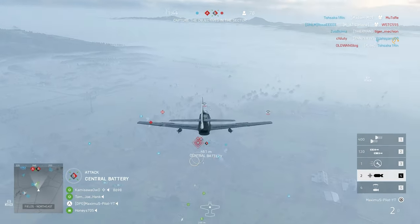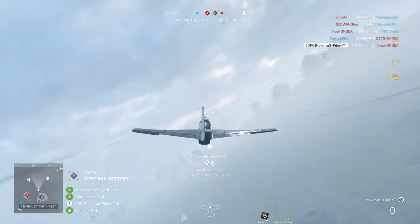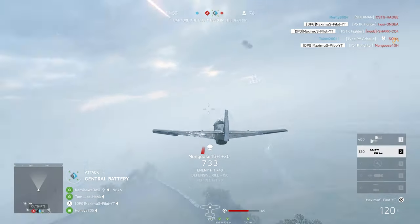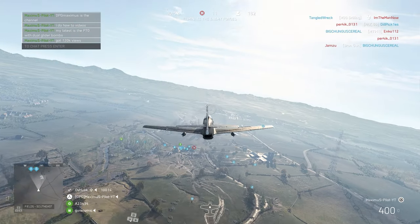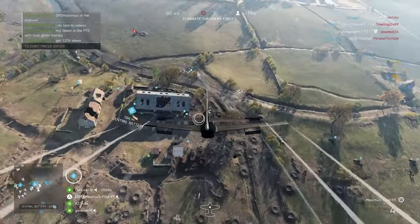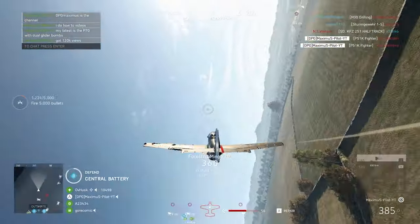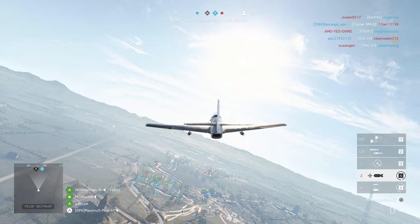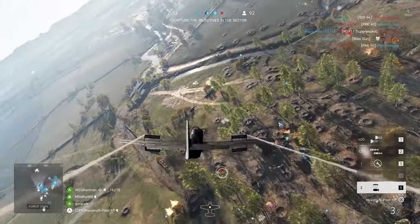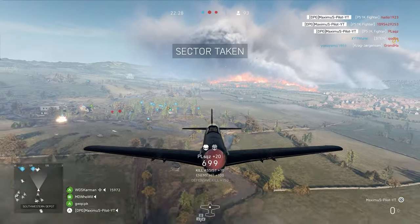Our guys are trying to push up to get Bravo while the enemy is pushing up as well. Giving proper air support — got two, might squeeze out three. Got three. Going to go ahead and bomb this while strafing — actually ran over somebody right there. Our guys took Bravo back. They're pushing up on Alpha — going to bomb this little forest area and hopefully get some. Got three and our guys are going to be able to take it. Sector taken.